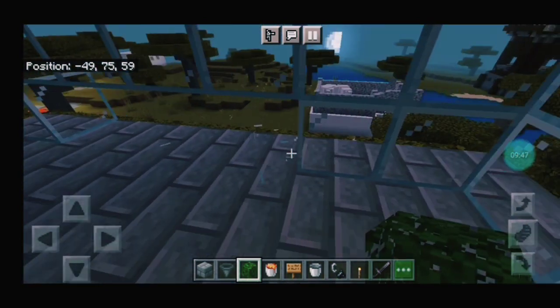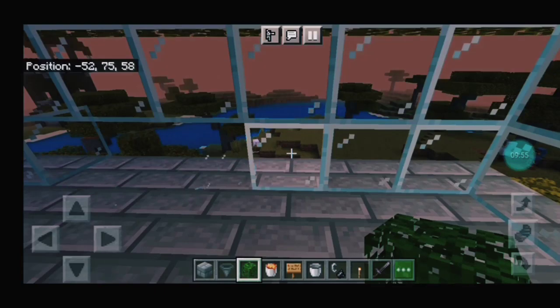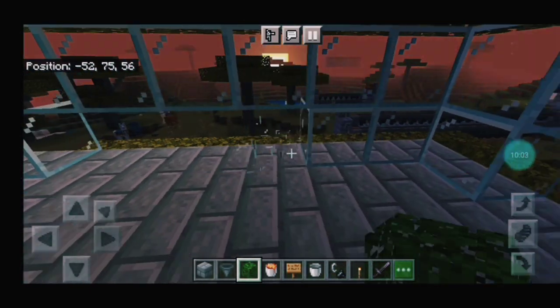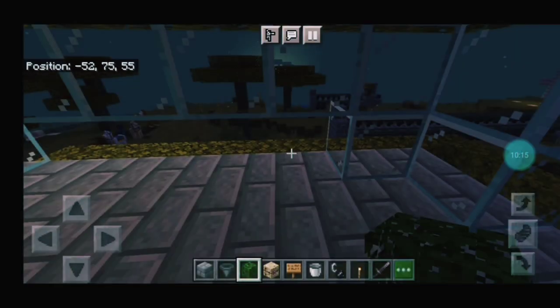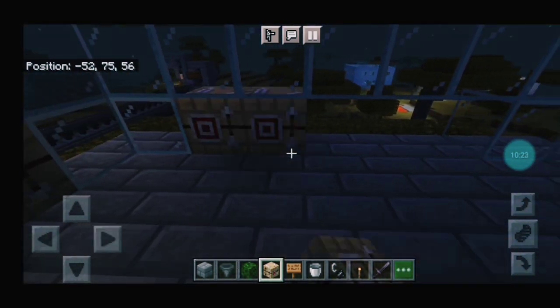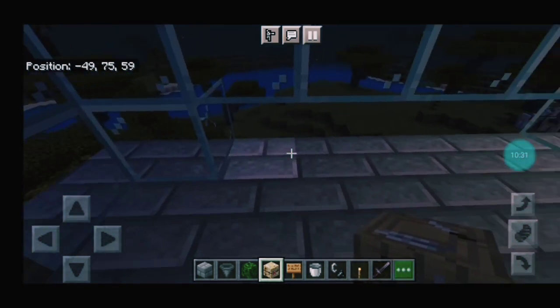Here we go to the fletching table. You have to put this one on the glass. If you look at the other side, you have to put this one on the other side. There is a fletching table on one side and a fletching table on the other side.